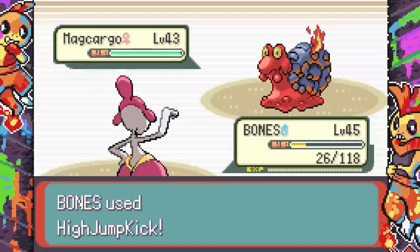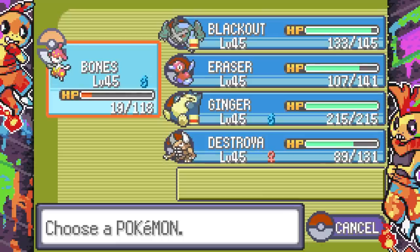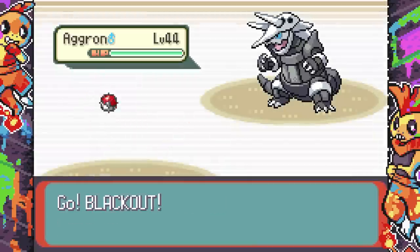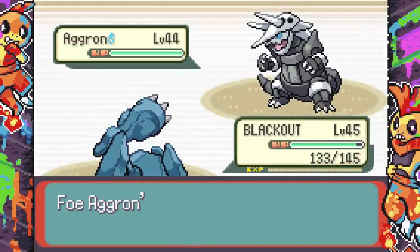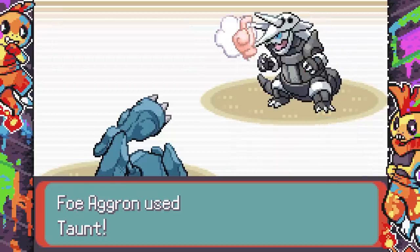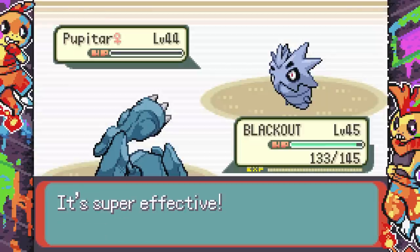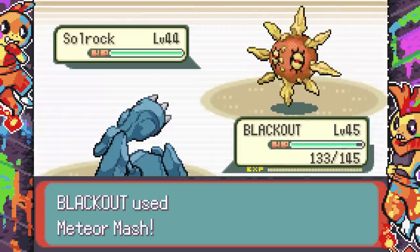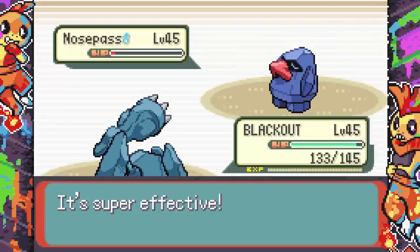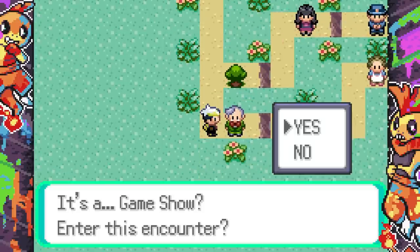A new challenger — Roxanne, gym badge four or five. Her lead Camerupt isn't great for me. I go into Medicham: High Jump Kick on its first try — please don't miss. It gets the kill. Aggron has Sturdy, so I Bullet Punch to break Sturdy with Metagross then use Hammer Arm. Pupitar dealt with via Meteor Mash. Solrock is next — please be nice to me. And Nosepass, the thing that killed Dusty — get out of here! We get a badge and Strength.